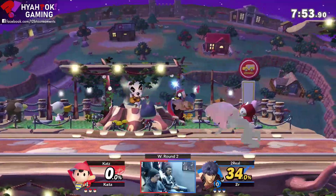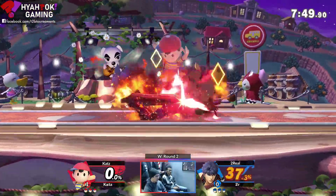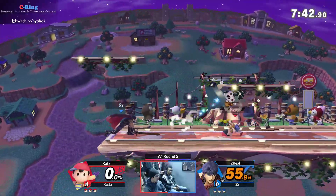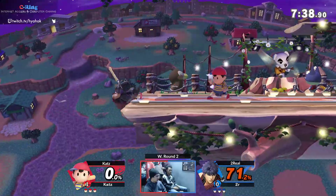PK Thunder and down throw combo again. I actually think this is a bad choice for 2R's character — giving Ness these spaced-out platforms gives him a lot more mobility options offensively in the air.